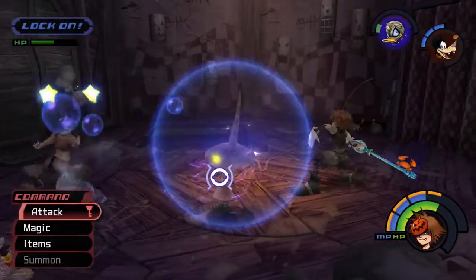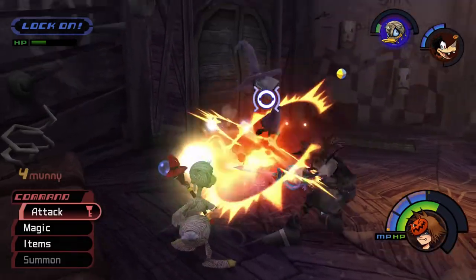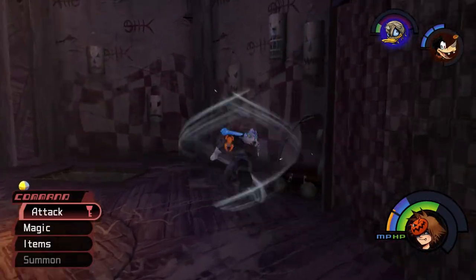Shock uses a spinning attack that staggers Sora. Use high jump, dodge roll, or guard to avoid damage, then follow up with fire or blizzard magic.